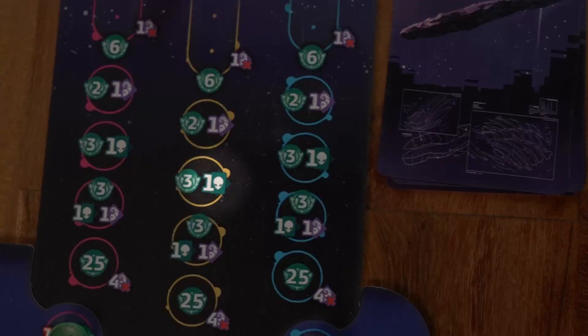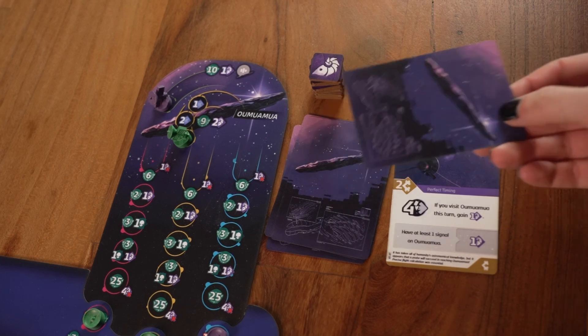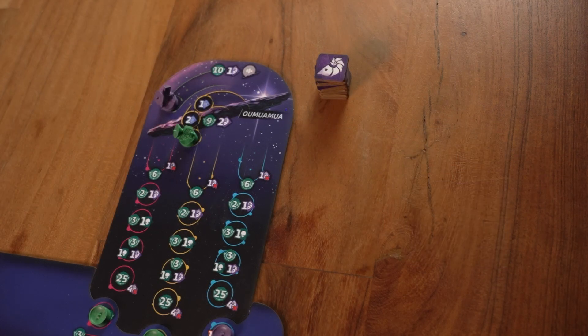Spaces with this icon let you draw an Oumuamua card. You may draw from the top of the deck, or take the face-up card and replace it with the top card from the deck. In the rare case when there are no cards to draw, this symbol has no effect. These cards work basically the same way as normal cards — they count towards your hand limit, they can be tucked for income, you can discard them for the free action corner — but they're slightly stronger and they usually interact with Oumuamua in some way.